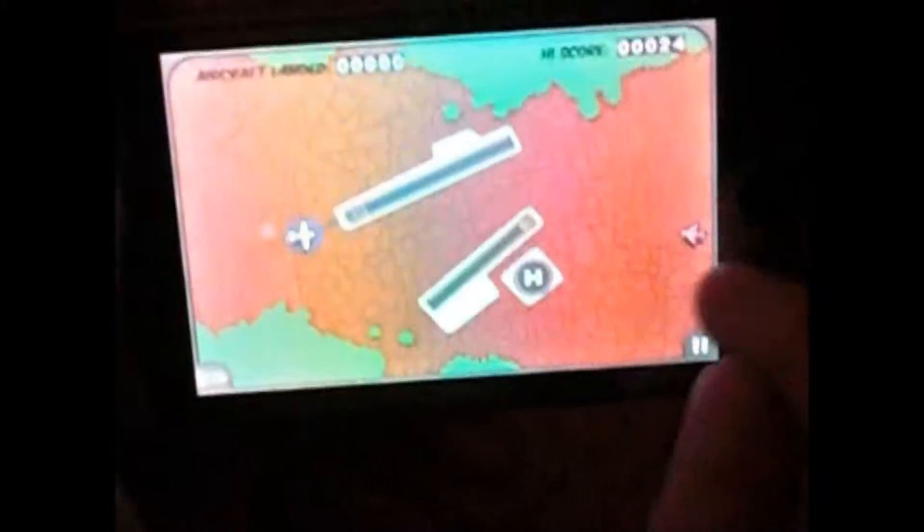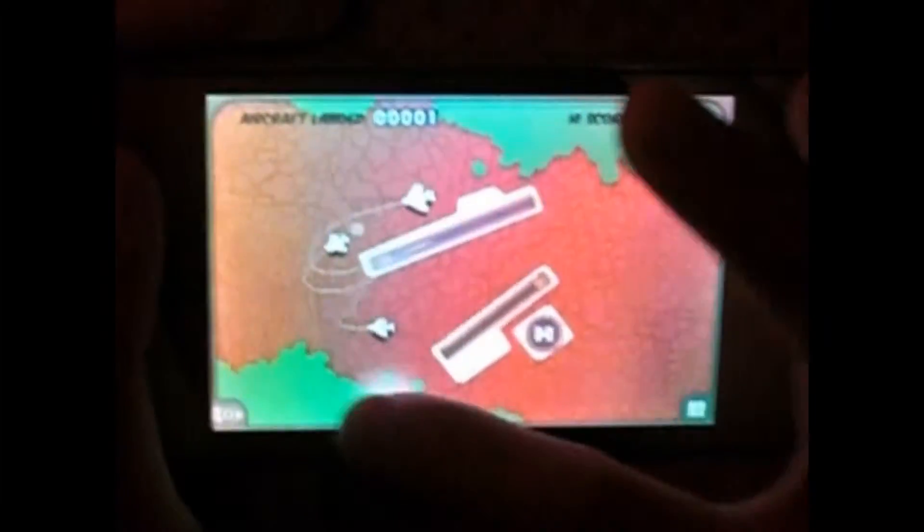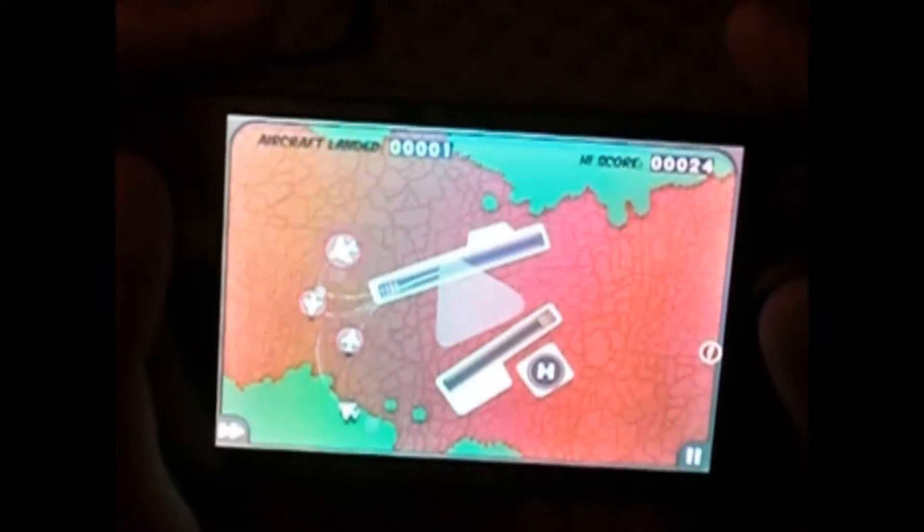You have to guide planes into an airport. As you can see, that plane has been guided into the airport. The bigger planes have to go on the large airstrip, the smaller on the small airstrip, and the helicopters on the helipad. Make sure you don't crash though, because if you do crash, you lose the game.